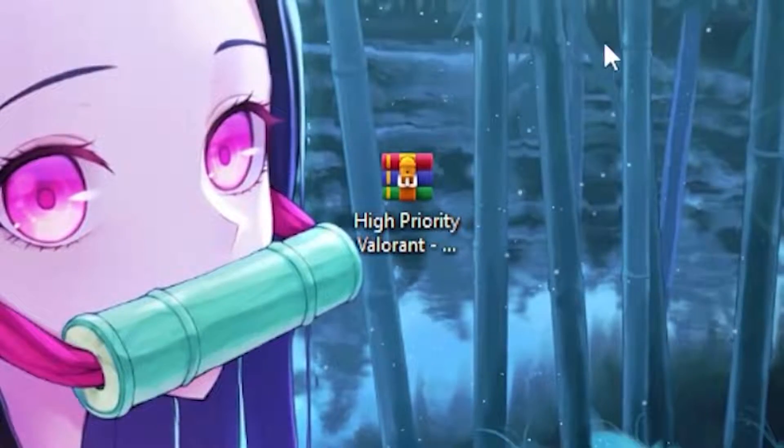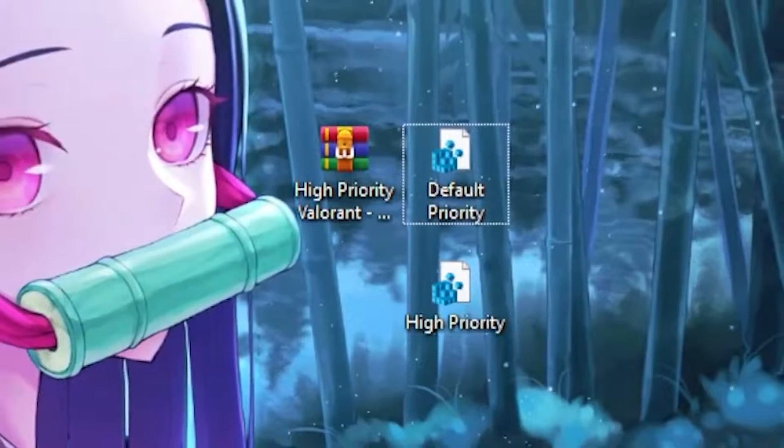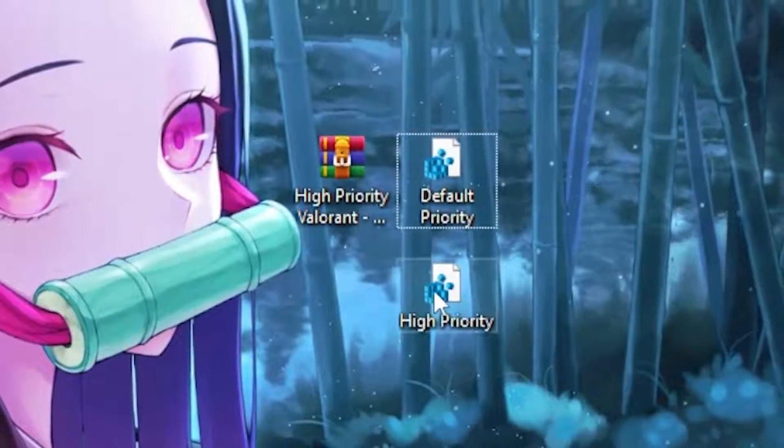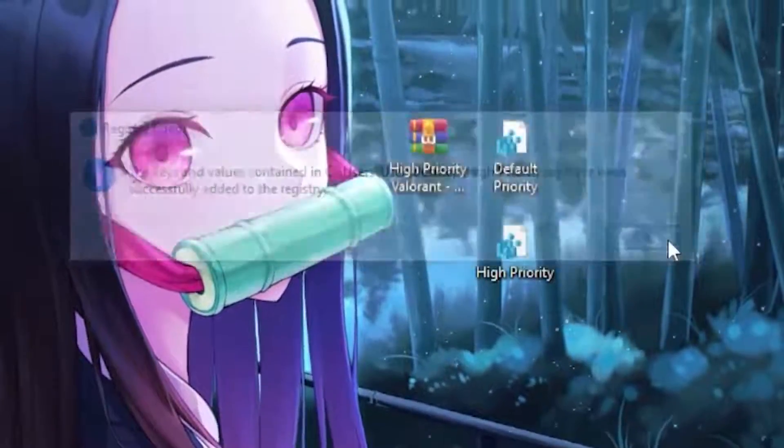Download the high priority Valorant file — I'll leave the link in the description. Once you extract the folder, click on the high priority file, hit 'Yes', then hit 'OK'.